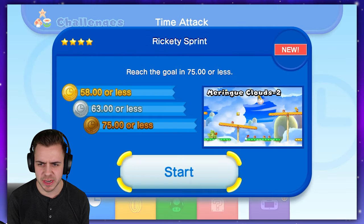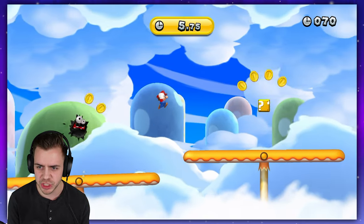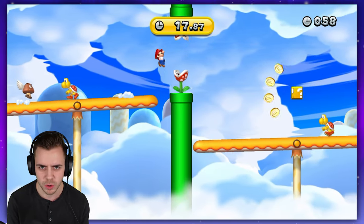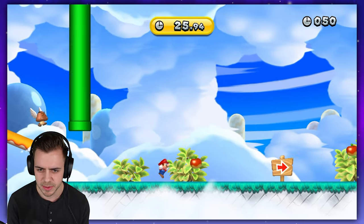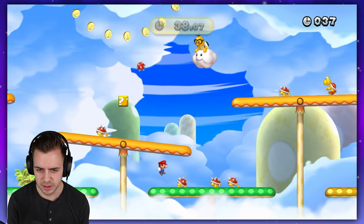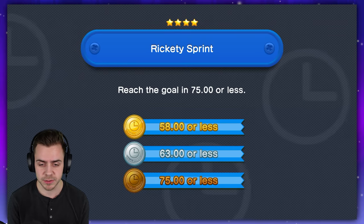Here we go — Rickety Sprint. This looks cool. Reach the goal in 58 seconds for the gold. I like the look of these. So far these four-star levels have been way more enjoyable, especially the stupid penguin three-star — I am never going to let that go. Can we just never let that go on this channel as like the most annoying level? I totally messed this up. Never let that go — the most annoying level speed run I've ever done on this channel. I don't know if I just suck with the penguin suit or that level is just a pain. Probably both, plus the water physics. That gives me nightmares.